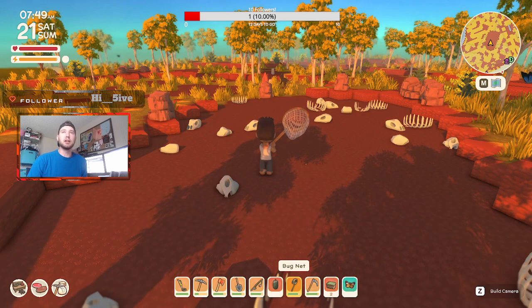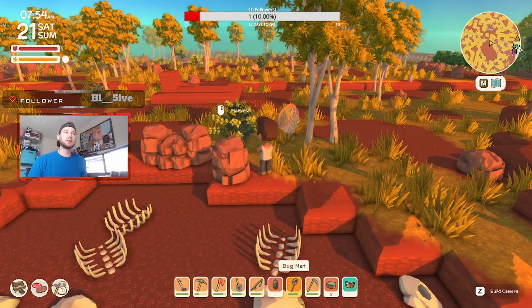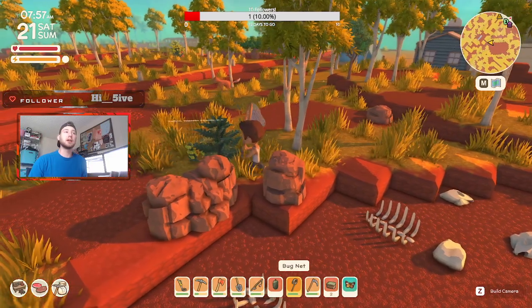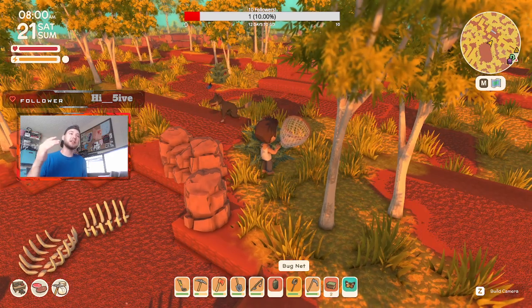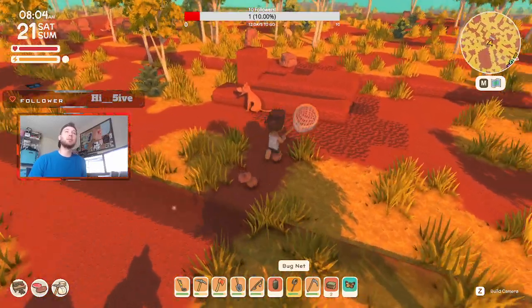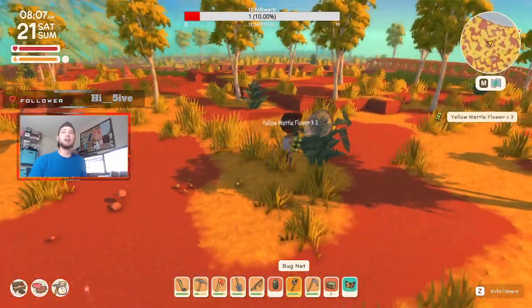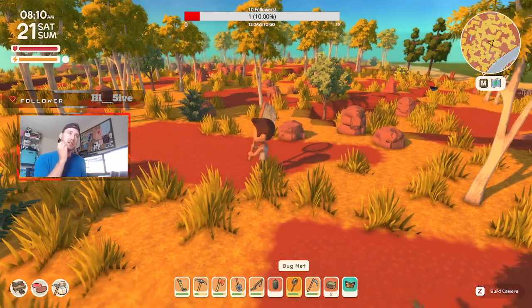You can sell all those bugs to John until you get a museum. The next best thing I found is wattle flowers. Anytime you find one, go ahead and harvest it. You can stack these — I've had up to 60 in my inventory without creating a new slot — so just grab them as you go whenever you're exploring.